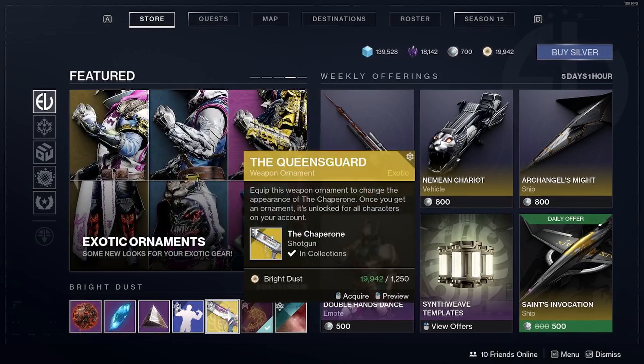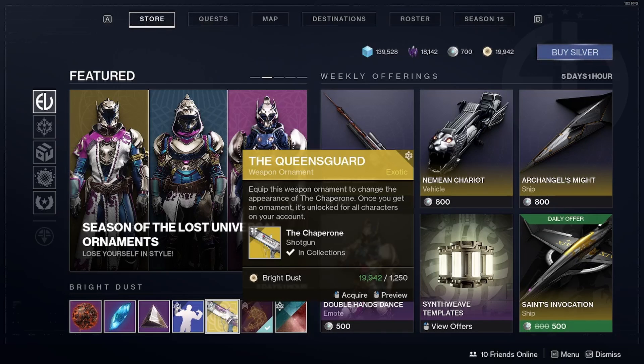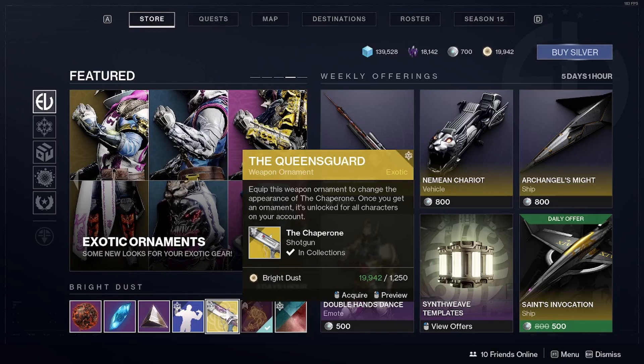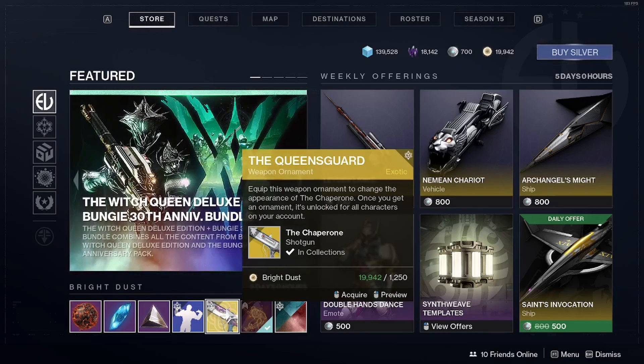The only problem with buying with Bright Dust is that if you don't get the Queen's Guard weapon ornament within the next five days, you will have to wait until Bungie brings it back into the store to be available for Bright Dust — which may take weeks, months, or it may never come back. It all depends on Bungie.